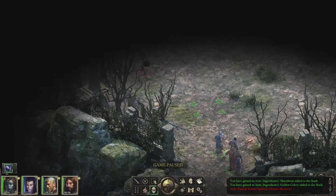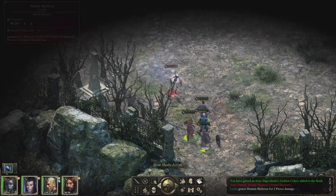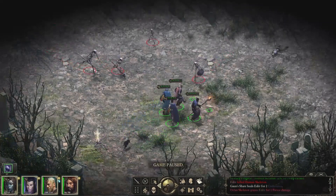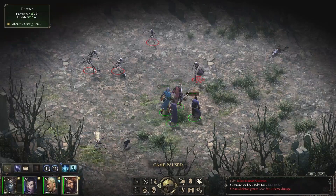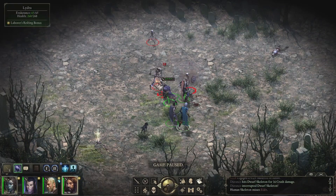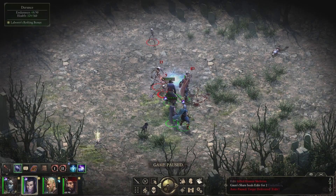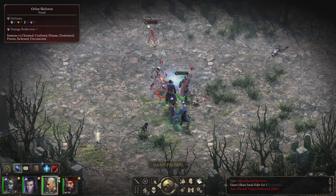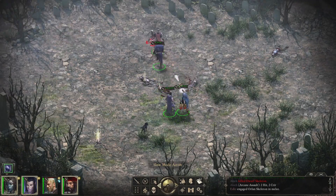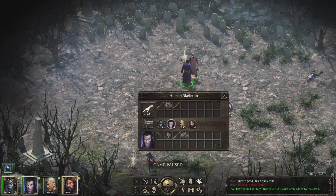We've got a skeleton here. My recollection is that they have bows and arrows so we need to close. Oh, he's got a sword — okay, just the one, but there's got to be more. We're going to have Durant's come up here because Lidra's health is very low, then lay down those arcanes as normal. Let's have Adair come up on the last one — now we can all fight it. That was pretty easy.